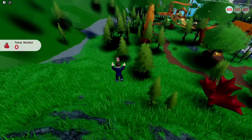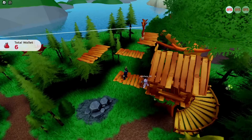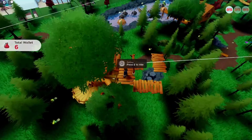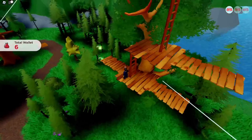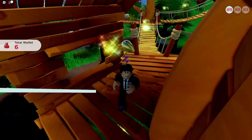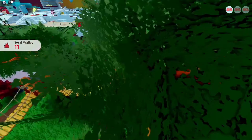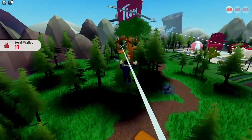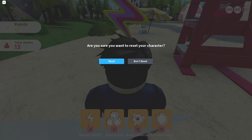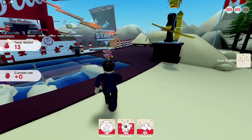Head off into the forest, climb the stairs, jump over a few things, and hit a few zip lines. Eventually you'll reach the end and get the item. If you're not sure whether you got it, just know the badge will be there.